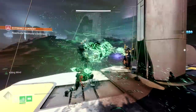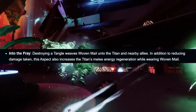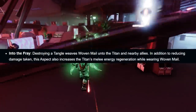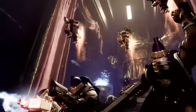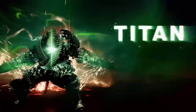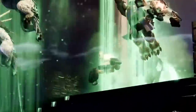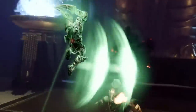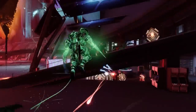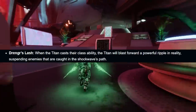Moving to the aspects — this is where you find the most powerful features. The first is called Into the Fray: destroying a tangle weaves Woven Mail onto the Titan and nearby allies. In addition to reducing damage taken, this aspect also increases the Titan's melee energy regeneration while wearing Woven Mail. If you can keep generating and destroying tangles, the constant damage resistance from Woven Mail — especially stacking on top of 100 resilience — could be phenomenal in PvE.